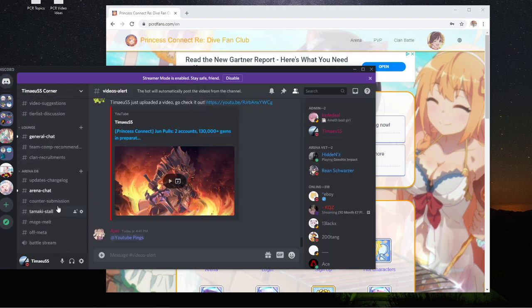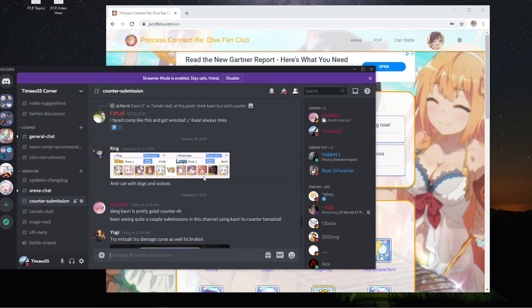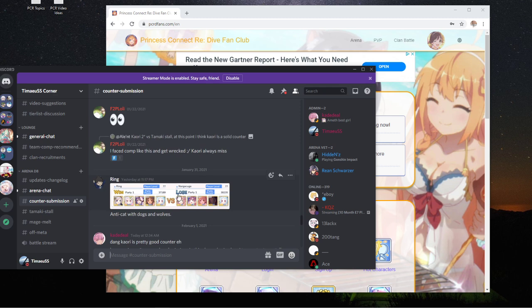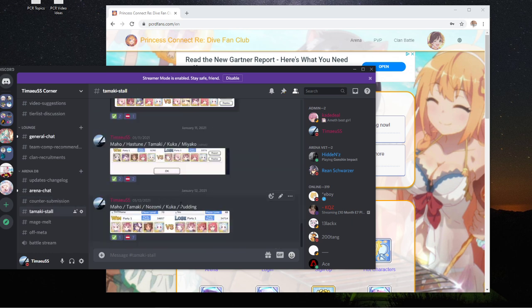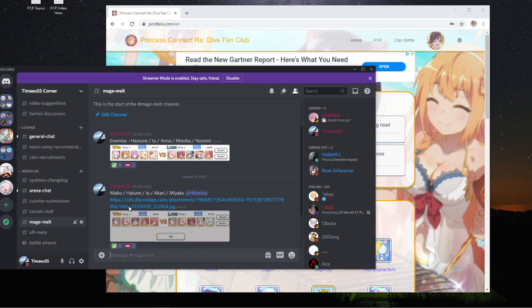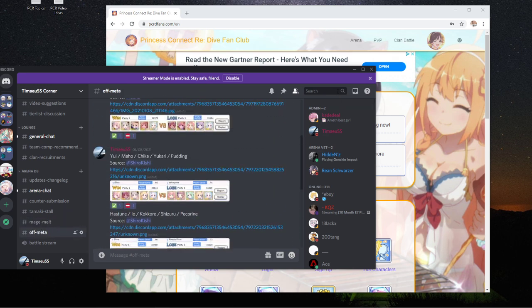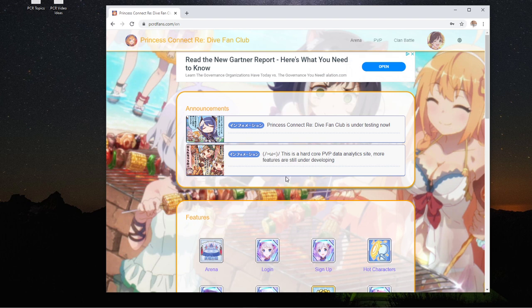In the counter submissions, people have been submitting counters to enemy defenses — what people use to break stalls. For example, this tank buster team that's quite popular, and we've broken it down into counters against Tamaki stall, against mage melt, with people reacting to the success, as well as some of the off-meta stuff.